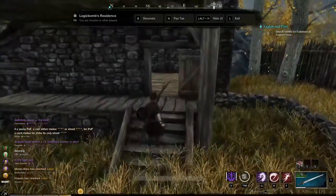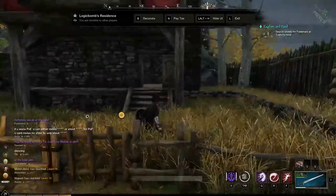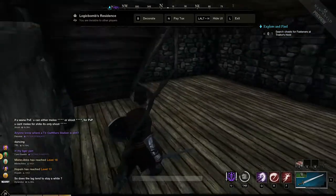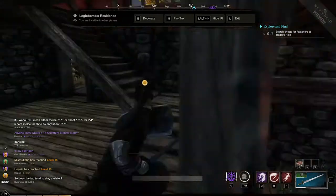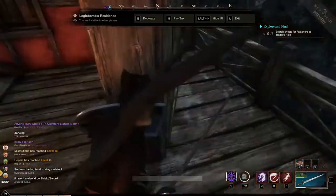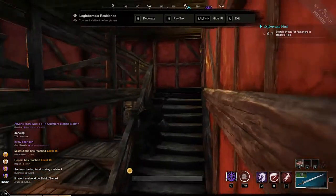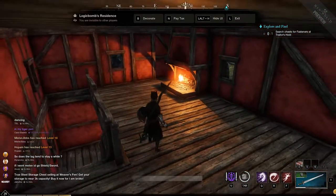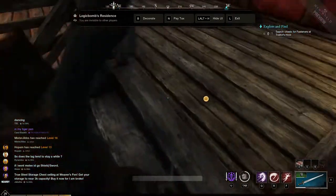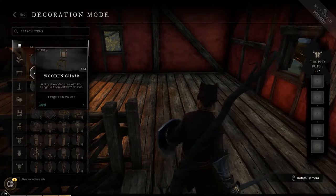All right, let's go in our house and check this out. Here's where you can pay your taxes, decorate, hide the UI if you want to take a screenshot, or exit. It's quite small but very tall - it's got three floors. Okay, not bad! Let's see about decorating - I don't think I have much except for some pieces I picked up.